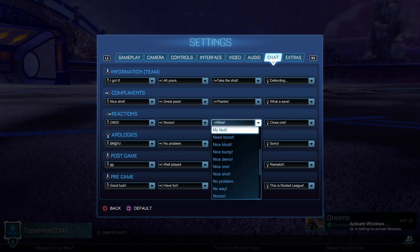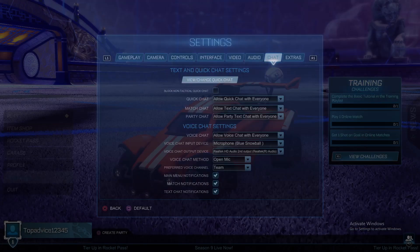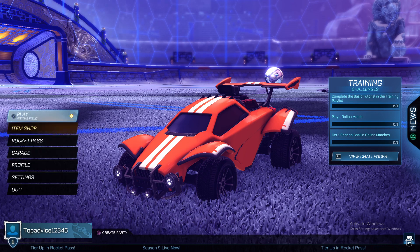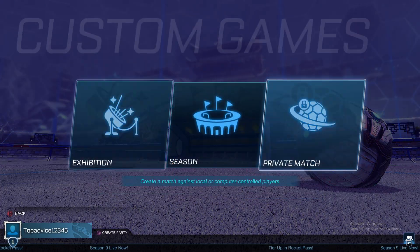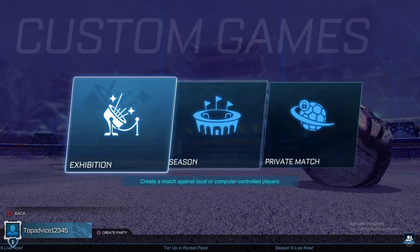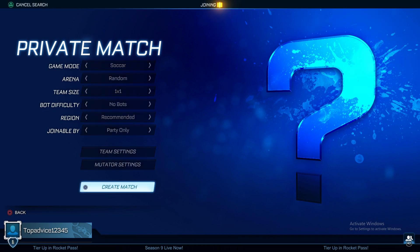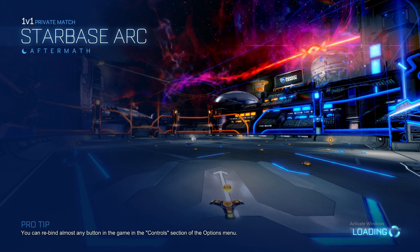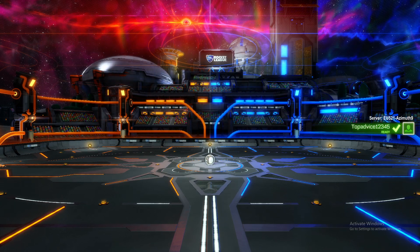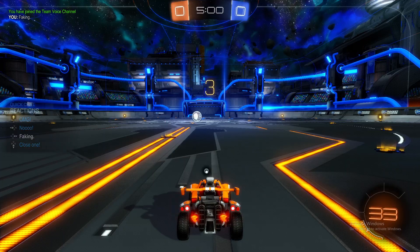Here, as you can see, there's the faking option. And then if I go into the game here — custom games, let's say private match — let's create a private match here, and I will show you that it works. So if I go on auto here and press my button, as you can see now I can say faking. Right?